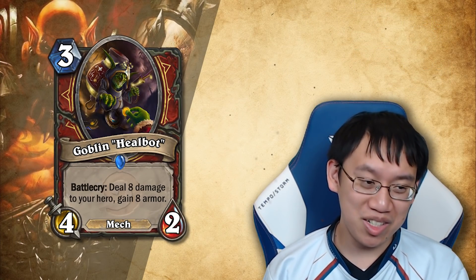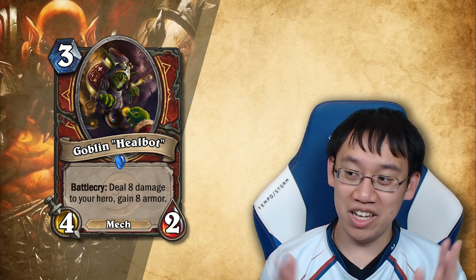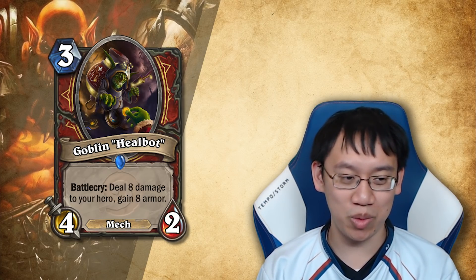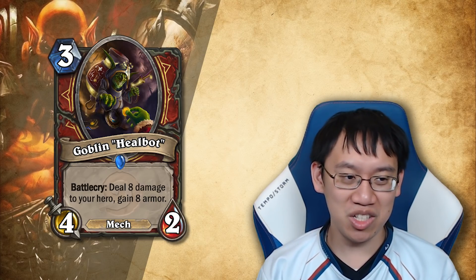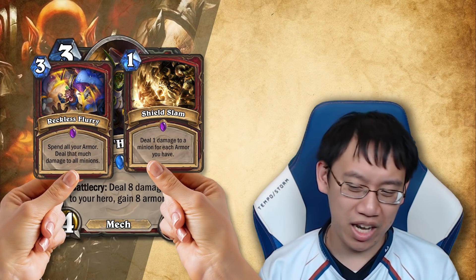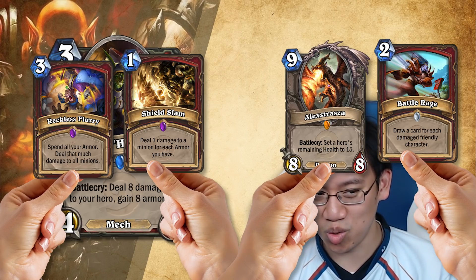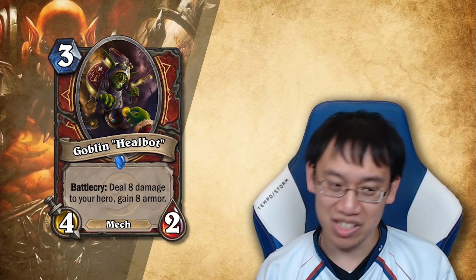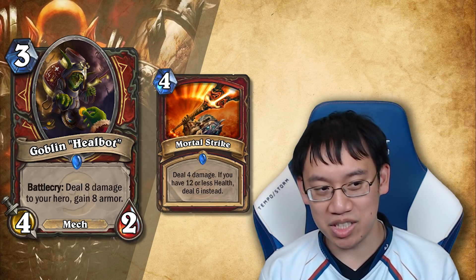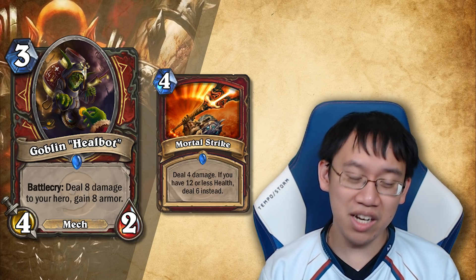Goblin Heal Bot — three mana four-two mech, battlecry: deal eight damage to your hero, gain eight armor. It's for warriors. The idea is really cool — you're transforming your health into armor, which is something you want to do because you have Shield Slam, Reckless Flurry, it can activate Battle Rage, and Alexstrasza could be good. This typically fits in control warrior. There's also Mortal Strike, which rewards you for being at lower health. The card would be good alongside more cards printed like Mortal Strike.